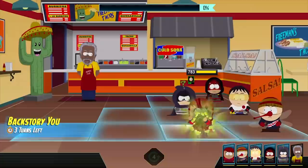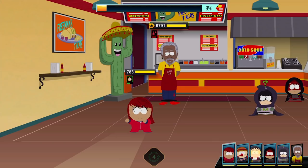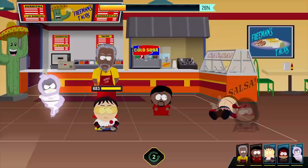Keep your party spread out on both sides of the battle, keeping Freeman in the middle. Soon he'll call in a younger version of himself — once this happens, focus on taking it down as quickly as possible.